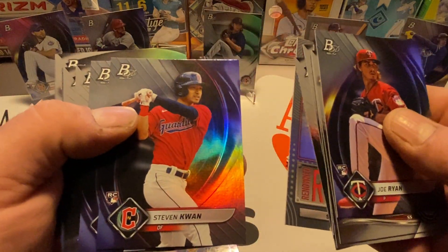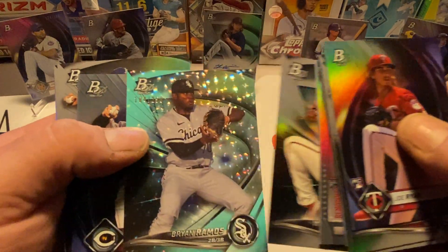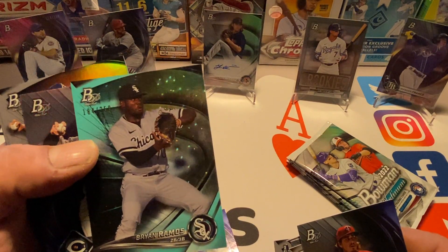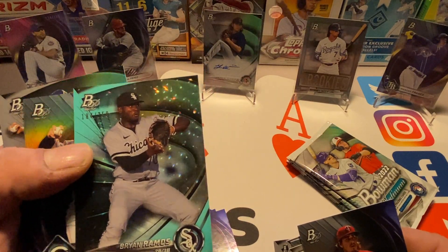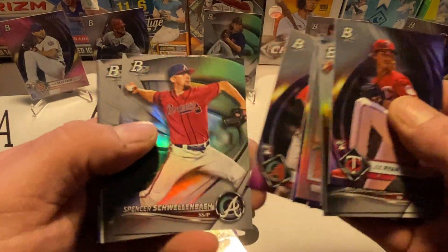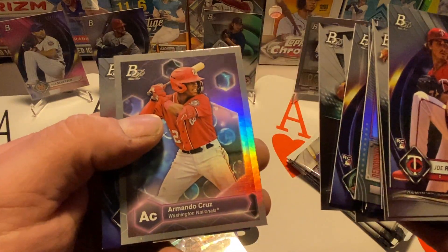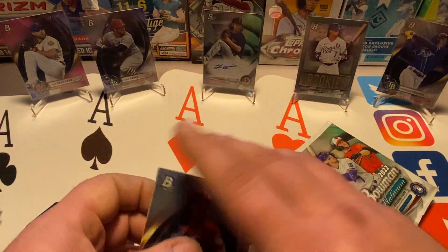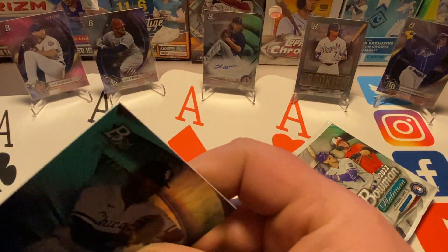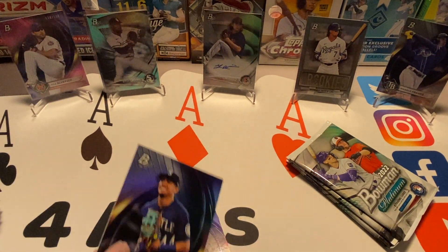Suzuki, nice. Stephen Kwan — that's a good one too. Vlad Guerrero, Valera, Bednar. Brian Ramos — some kind of green, or maybe this is the emerald sparkle — it is numbered out of 250. Let's sleeve that one. Jonathan India, Alec Thomas, Spencer Schwellenbach, Brandon Valenzuela, Amando Cruz, and Luis Robert. Got a couple more to sleeve up here. That was a really good run of packs — got a numbered card and a couple of the top rookies' base rookie cards.